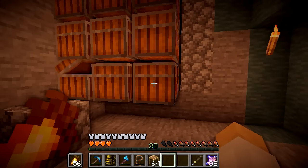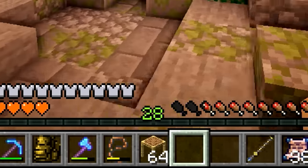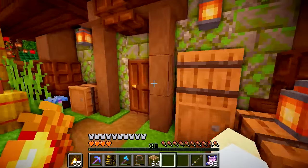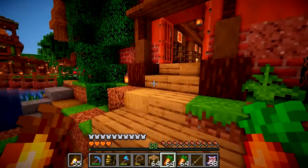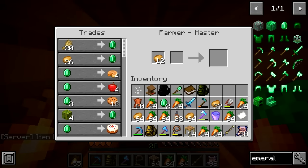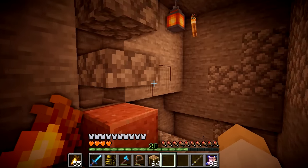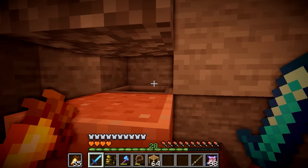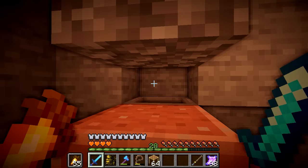You can see down below our enchanting points are very pathetic at the moment — a measly 28. So we're going to have to go to our zombie XP farm down below and grind out some XP because I'm planning on streaming on my second channel, MoreSmallishBeans — check it out — collecting a load of diamonds. So I'm going to AFK here for a while and hopefully by the time I'm back I'll have at least level 40 in enchantment levels. See you in a bit.